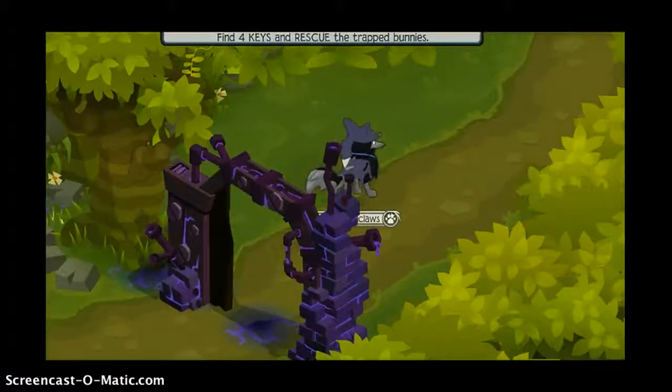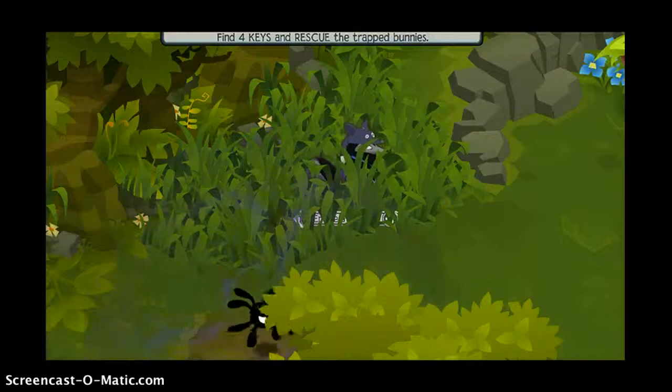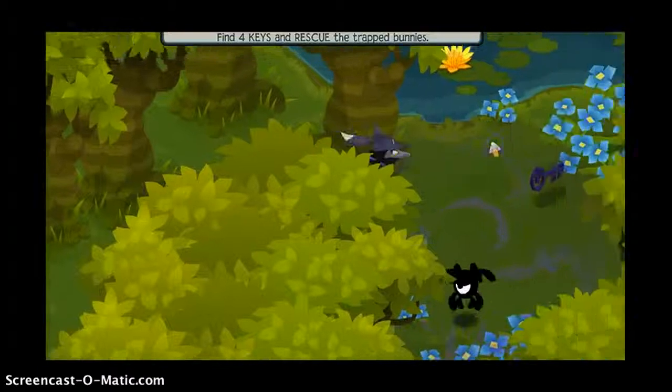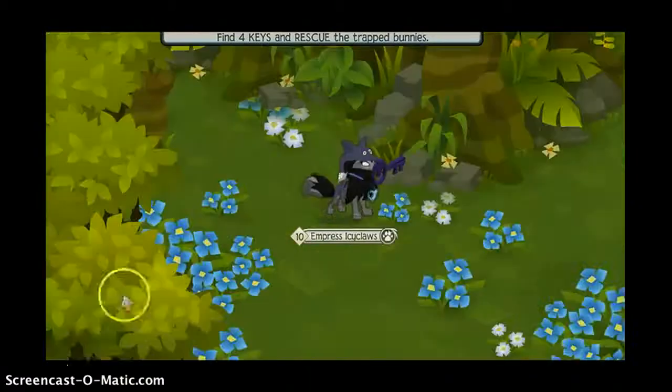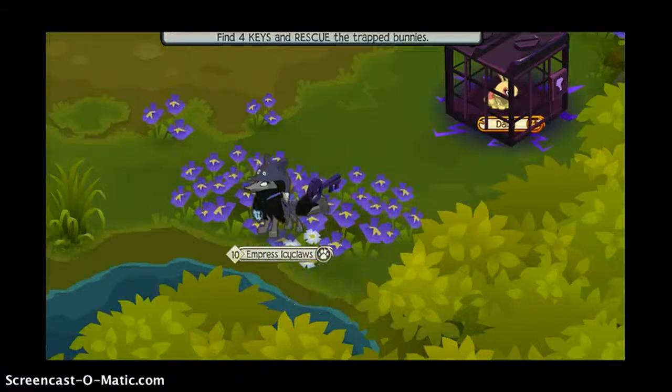Let's get those keys. There are four keys. Three are usually in the same spot on all the adventures, but there's one key that's in three different places. That key could be either behind here, which it is, behind these phantoms, or usually down here — that's the usual spot.